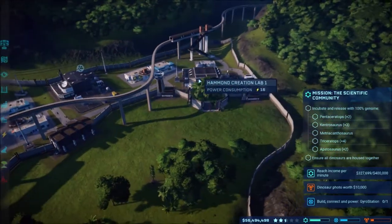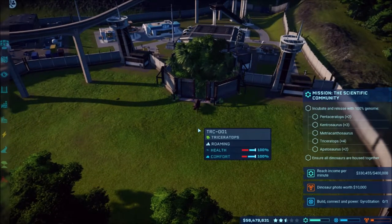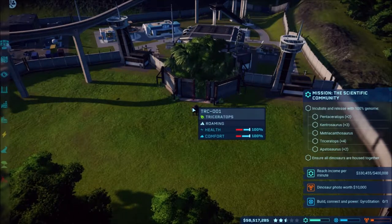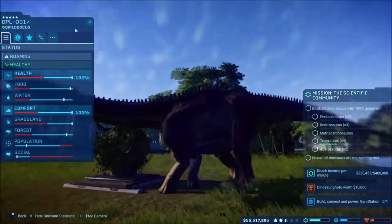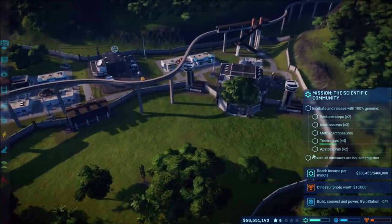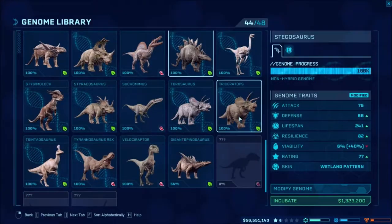We got two Trikes going so they should be pretty easy and happy. We have to ensure they're all housed together, so I got a Trike. They have a pretty big population and the Ornithomimuses should be fine. Some of these dinosaurs may have some issues though. Let's go ahead and start getting more Trikes done.